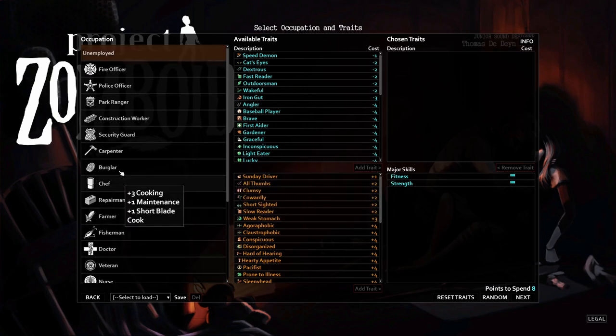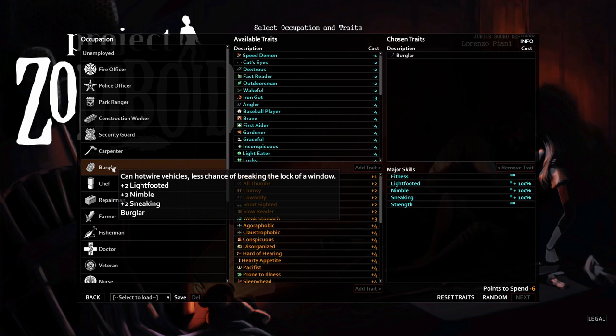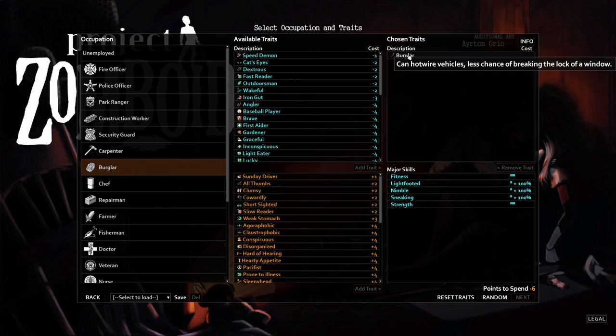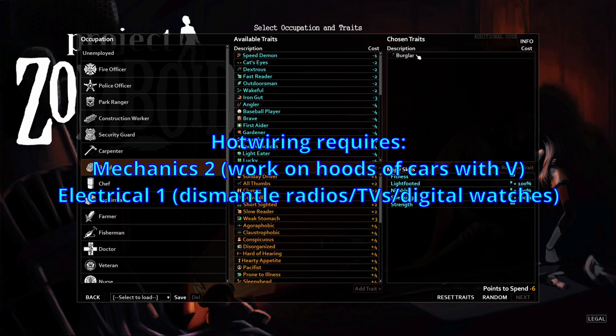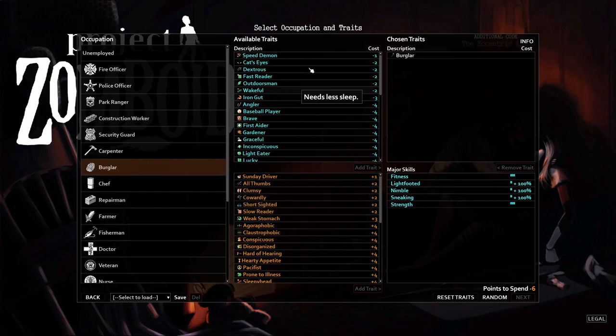One of the easiest professions to start with is Burglar. You get a +2 bonus to Light-Footed and +2 to Nimble. Nimble helps you move faster while in combat mode — when zombie hordes are chasing you and you're backing up hitting them, you don't want them closing the gap. The Burglar tag also lets you hotwire vehicles and has less chance of breaking window locks. Ordinarily you'd need Mechanics level 2 and Electronics level 1 to hotwire — Burglar bypasses that.